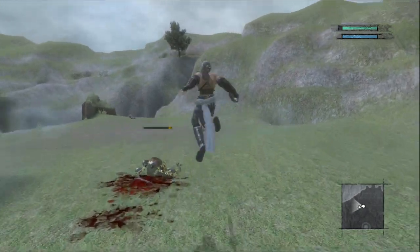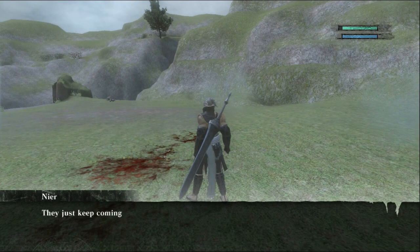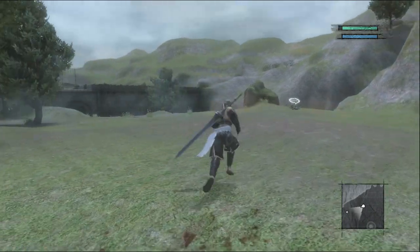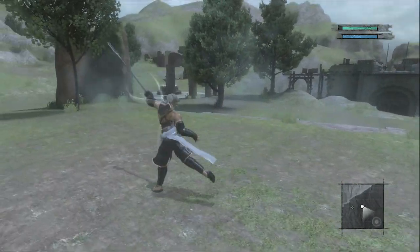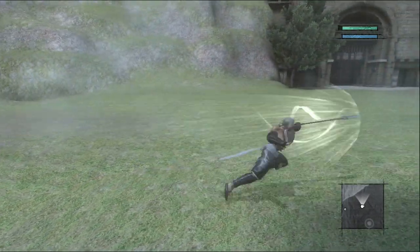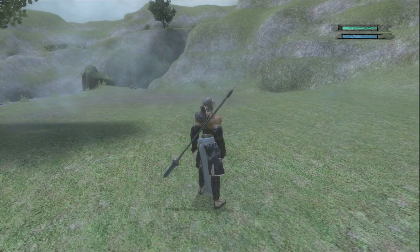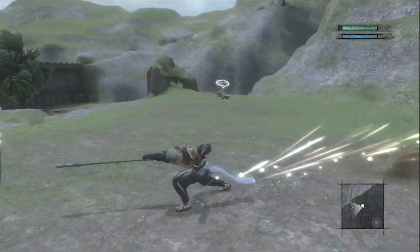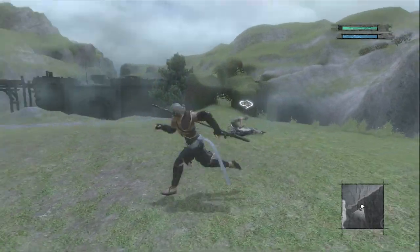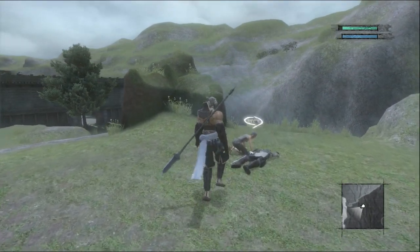We actually do start out with a spear, and that's what I'm going to switch to, because the spear moveset is very nice — it's my favorite weapon in the game. The strong attack is a dash, which you can also do in the air going down. It's very fun — it's almost like a Final Fantasy Dragoon jump, helped a lot by the fact that you're using a spear.